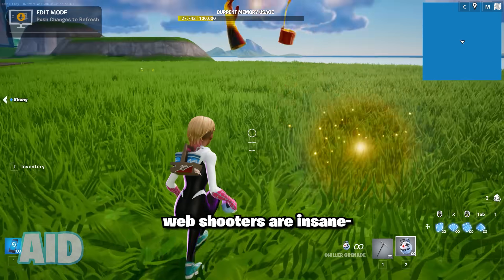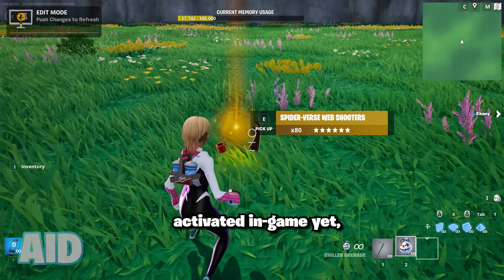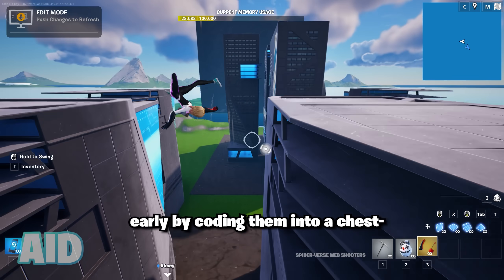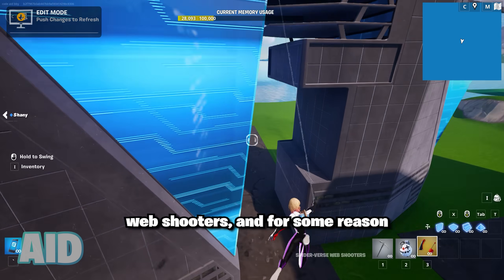The Spiderverse web shooters are insane. In the new update, the Miles Morales web shooters aren't activated in-game yet, but Epic made a huge mistake — if you go to Creative 2.0, you can actually get these things early by coding them into a chest. They're called the Spiderverse web shooters.